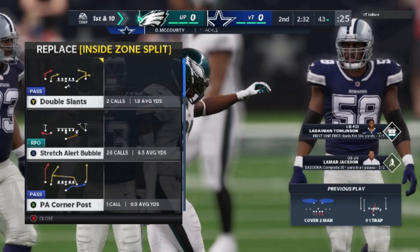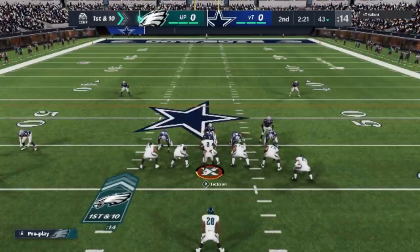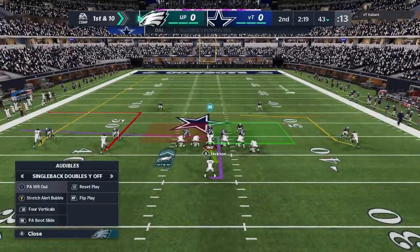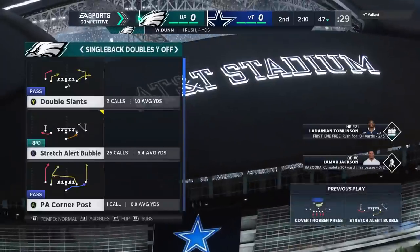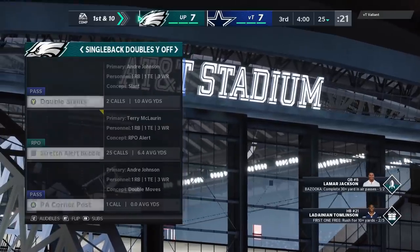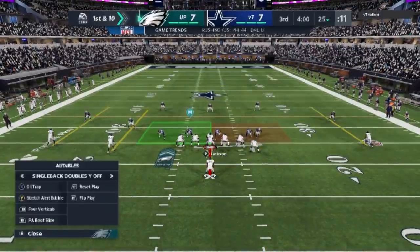The stretch alert bubble is one of the better counters in this formation. I also like to run the power alert bubble sometimes, but it's best to stick to these two plays. If your opponent stacks the box, you can have success outside — but watch these two defenders break outside. That's not something you typically see from stretch plays in the past. That's one of the reasons stretch plays are nerfed — defenders are now trying hard to get outside contain. That's exactly what makes the 01 trap so much more successful inside, because defenders are over-pursuing outside.